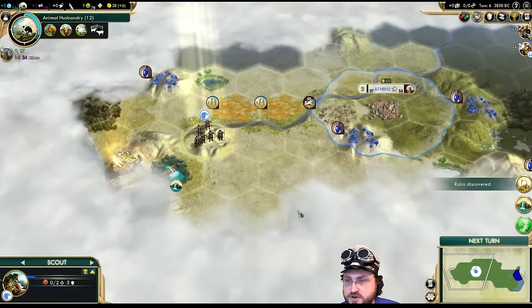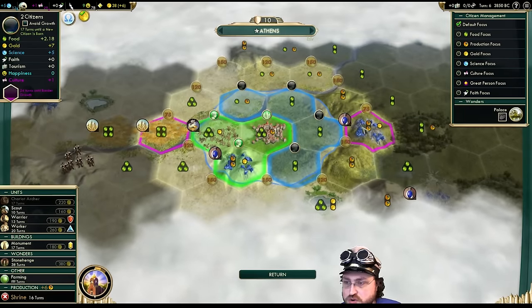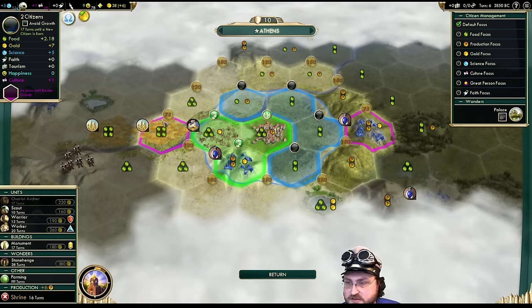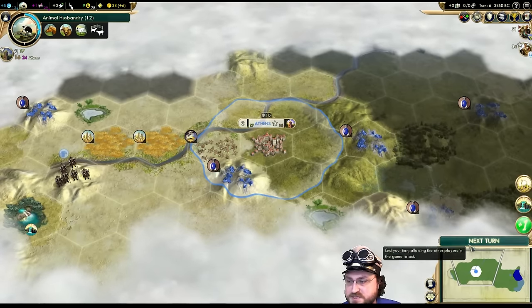And another goddamn goody hut! Don't grow that way — grow this way. Why would you even consider that? It's on a hill and whatever — go here. We're gonna have to find some gold and maybe buy these tiles. I'll be very disappointed if Athens pops that.